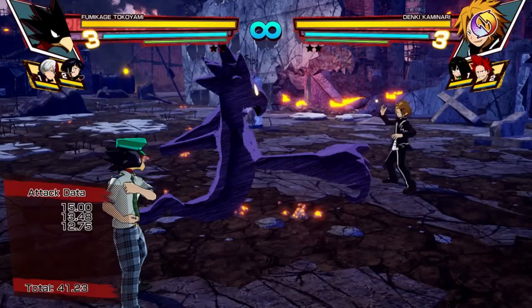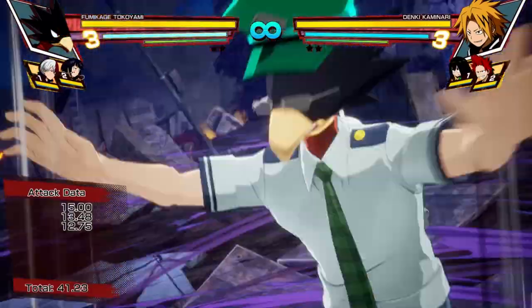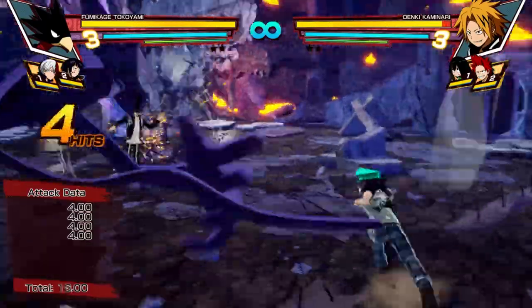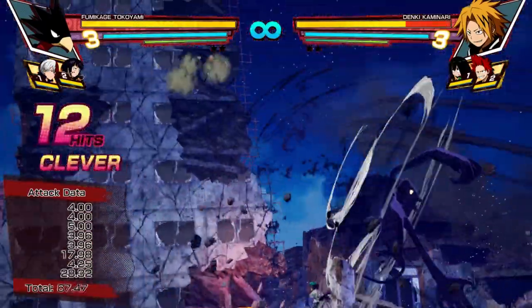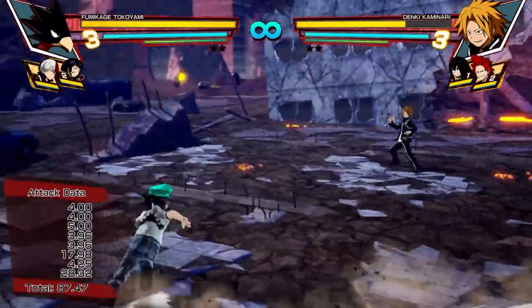Now let's get into his levels. One thing people do with Tokiyami is they use his level one for pressure. Dark Shadow gets a whole lot bigger and charges towards you doing a multitude of hits. But within those hits you can also do your regular combos, so you can get more damage off than what the level one is intended to do.